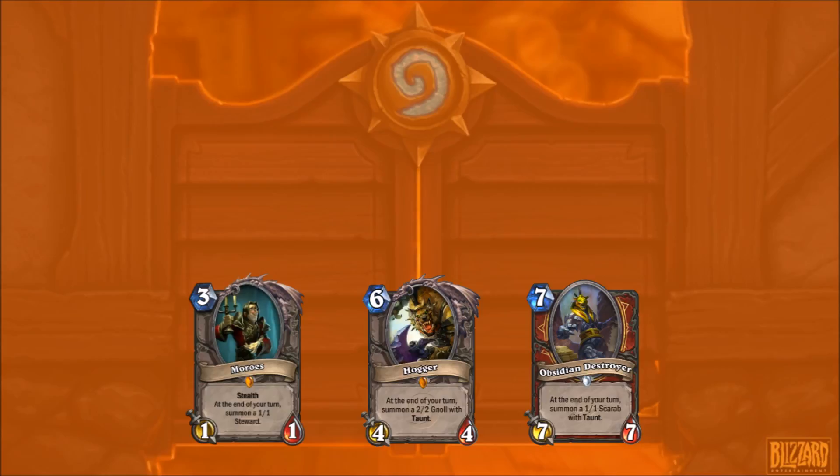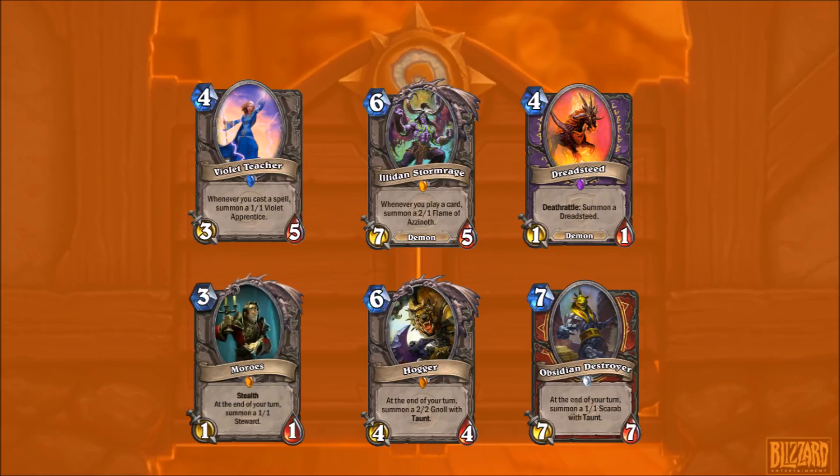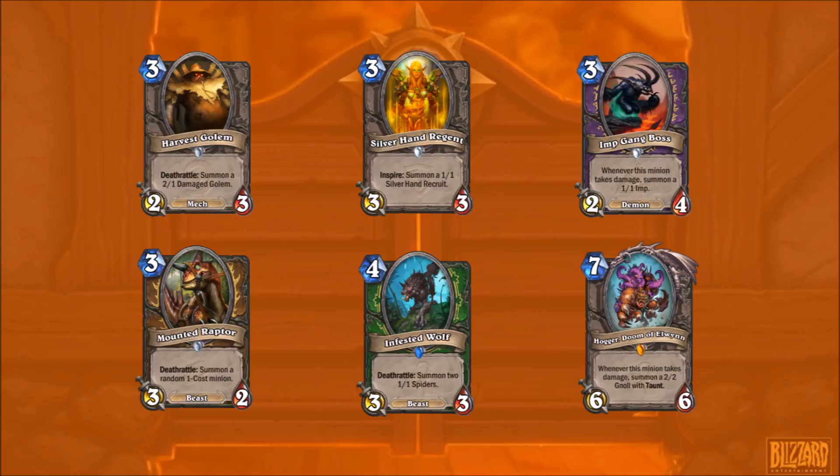Other things in a similar vein are Violet Teacher and Illidan. In the past, Druid and Rogue have been the typical token decks. Dreadsteed is a good pick-up if you're having a Dreadsteed deck. There are some others which generate small minions but aren't particularly useful, like Infested Wolf, Mounted Raptor, etc.